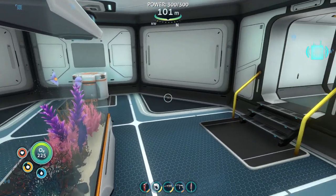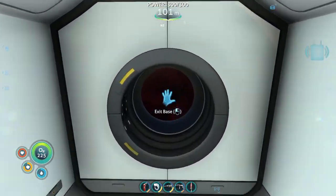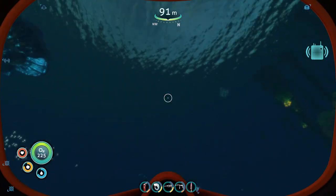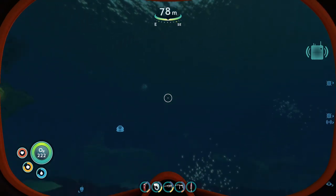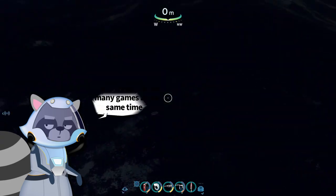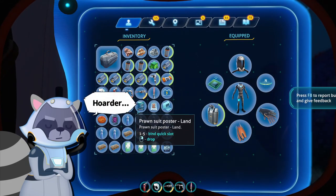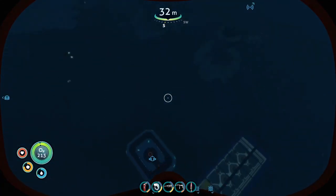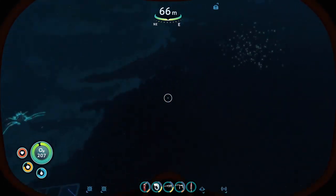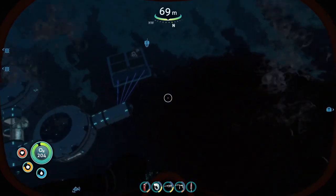In the last episode we did manage to get the prawn suit recipe. Now I kind of wonder what I need to make that and if I have the resources. First of all, I never cleared out my inventory — I got a couple of posters to set up and some decorations to put on at home. I'd better clear out my inventory, and after that I think I left the vehicle bay up by the life pod.